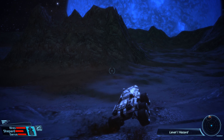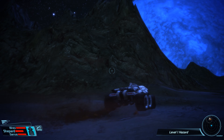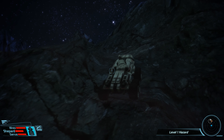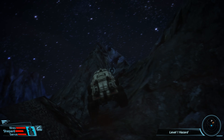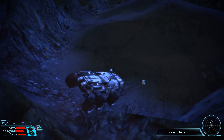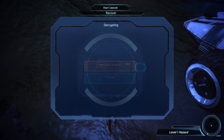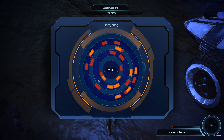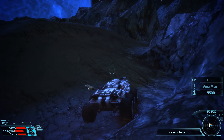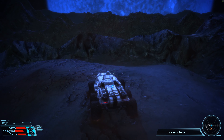This might be a Thresher Maw area now that I'm looking at it. This could be bad. The anomaly is in this rock. It's one of the capsules — we haven't found one of those in a while. There we go — Matriarch Writings. Cool. And I think that is everything done.